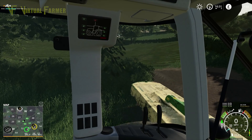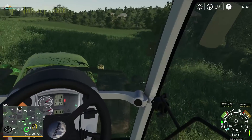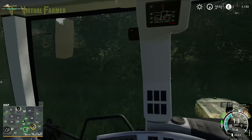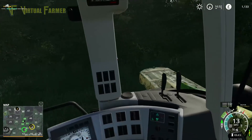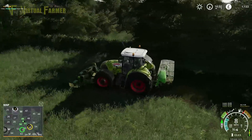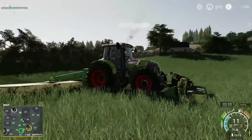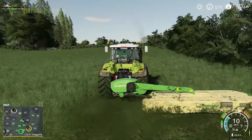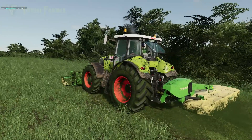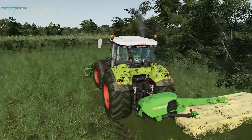There we go. Turn it on, drop them both down. I do like that you can drop front and rear down at the same time — always works out really nicely. Look at this Claas — this Claas is just a beauty, it really is. It gives me an idea of what to call this. We're covering most of this field; I'm not too worried about losing a couple of little bits.